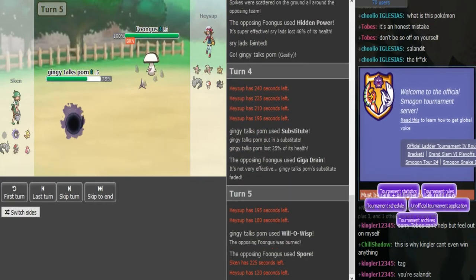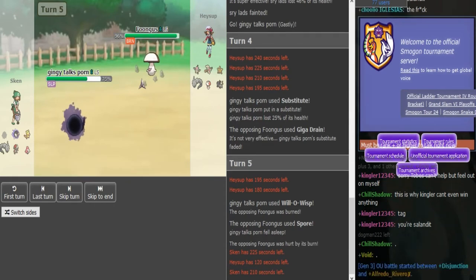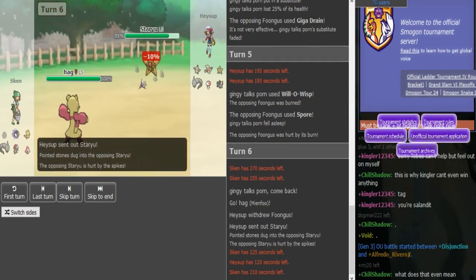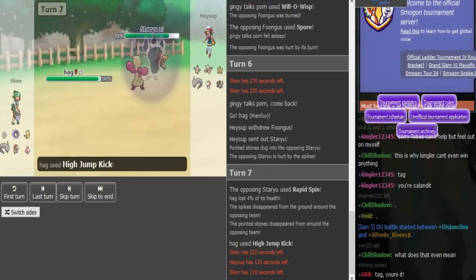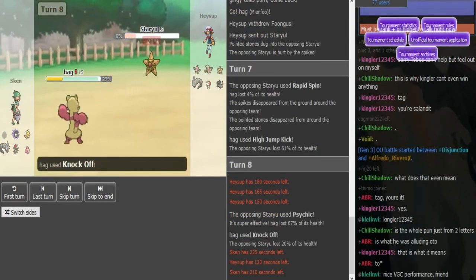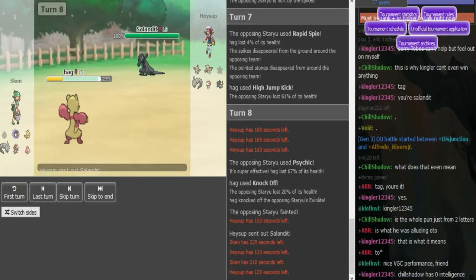And now is he going to go for Spore? Yeah, really nice set of plays there by Haysup, not letting the free sub on the Ghastly. Since the Ghastly's asleep, Staryu could probably spin here, but it's going to have to eat a High Jump Kick. Staryu can't OHKO this — that doesn't kill, and now he just loses Staryu. But those hazards were really problematic for Haysup, so good job by him for getting those things off.